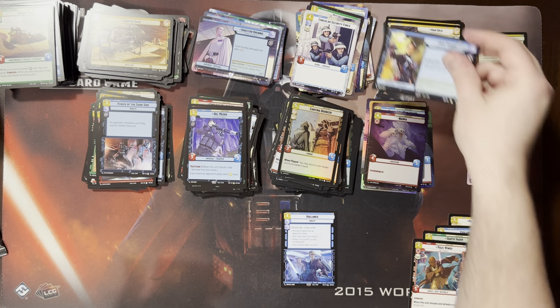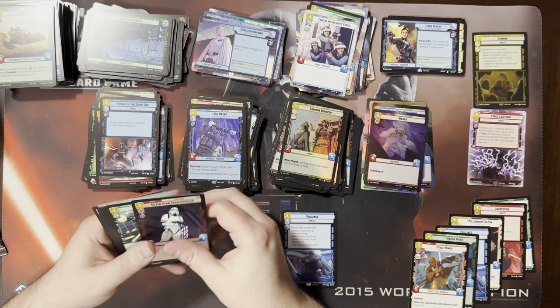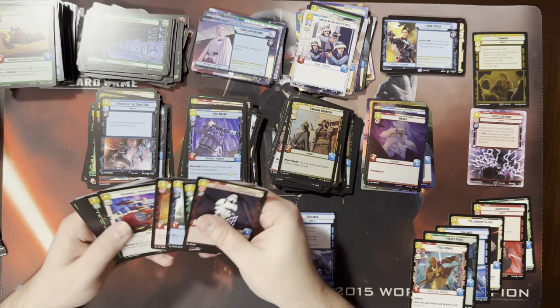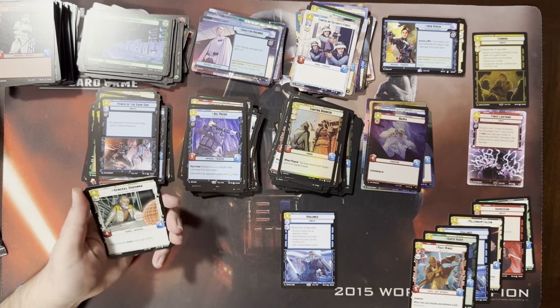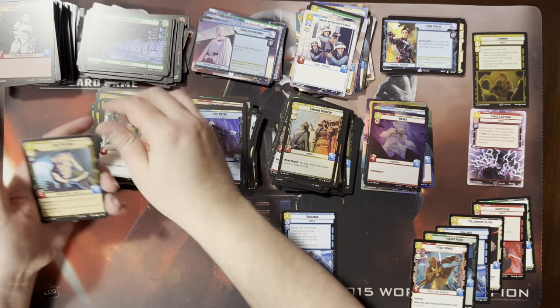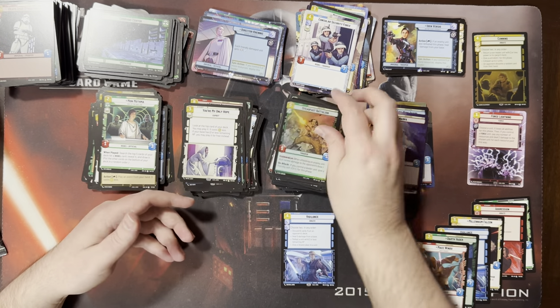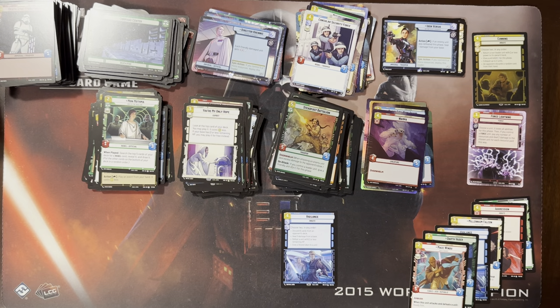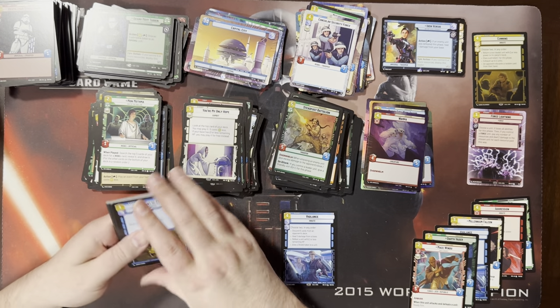Green plays a ton of units, not many events. Yellow is playing events. If your opponent's planning to play a resupply to ramp into their leader earlier, and you can force that back a turn, it can be good. Good pass — playable. I think Vigilance, even though I like Cunning the best of the double aspect cards, is the most playable in the most decks right now.